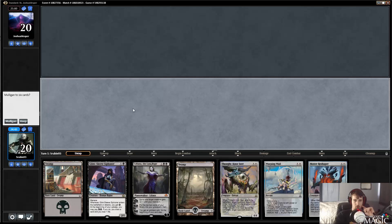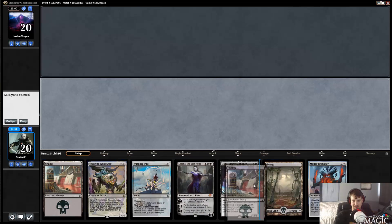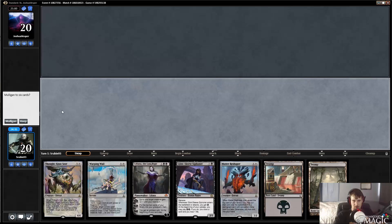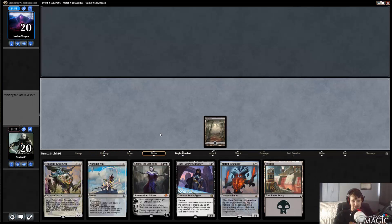All right everyone, we are here and ready for round number one. This is an interesting hand because we have a Siphoner into Liliana with so many three-drops. I think this is a keep, although this could be a mulligan. But I think we're going to keep it — we have two draw steps to draw land. With the amount of lands we have in our deck we're roughly 60-something percent to do so. If we miss a land for one turn we still have Glint-Sleeve Siphoner so we're okay.